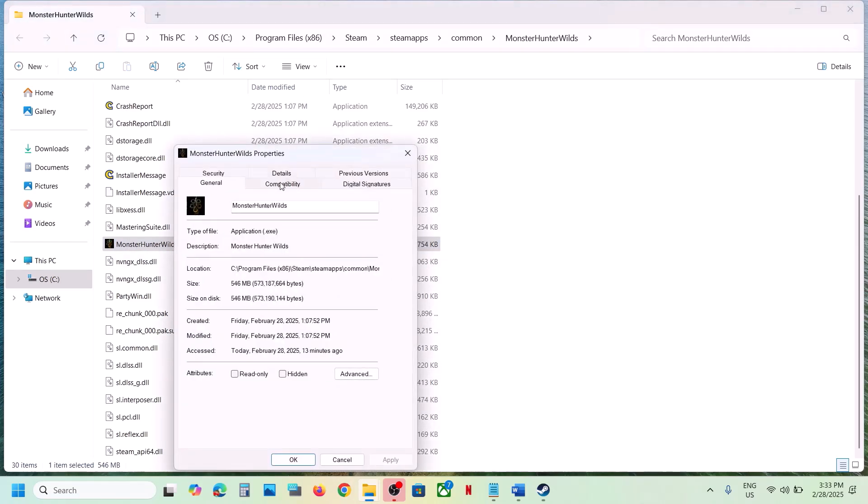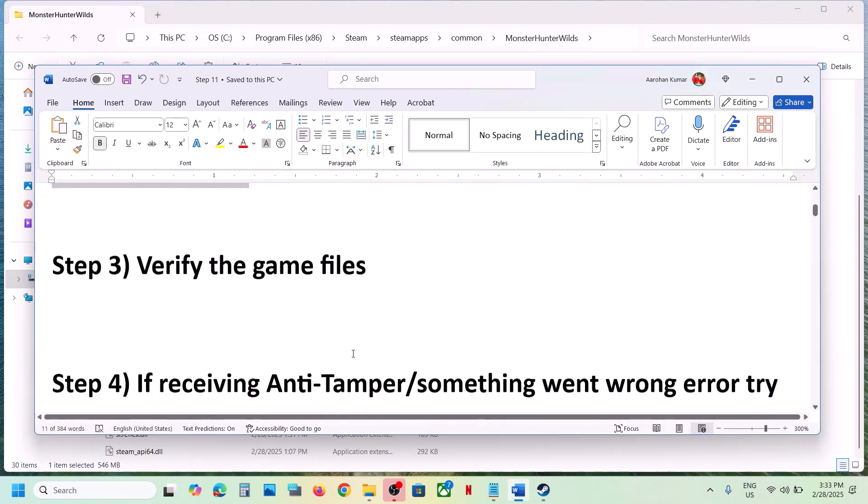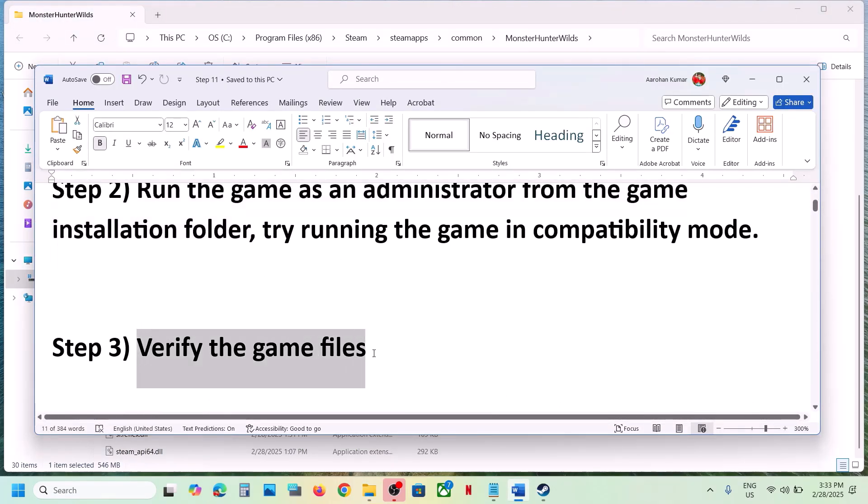If you have put a check on all these boxes and it's still not working, uncheck all those boxes, hit Apply, click OK, and follow the next step. The next step is to verify the game files — do not ignore this, as it has also worked for many players.